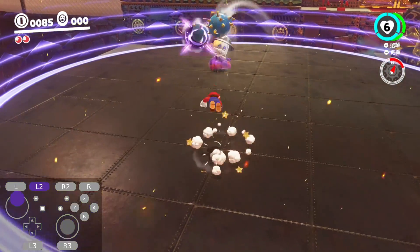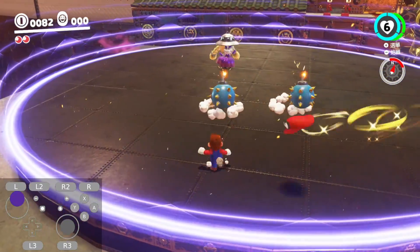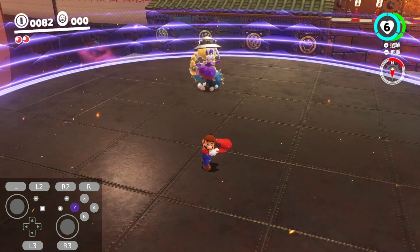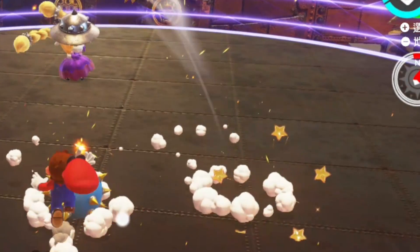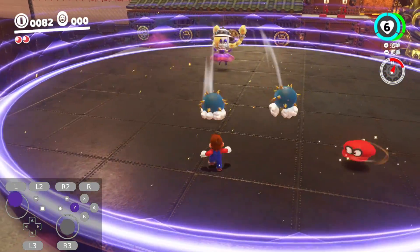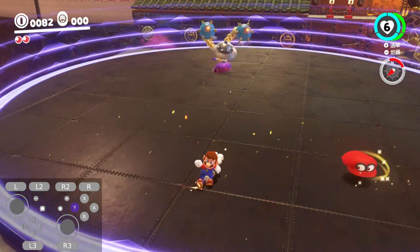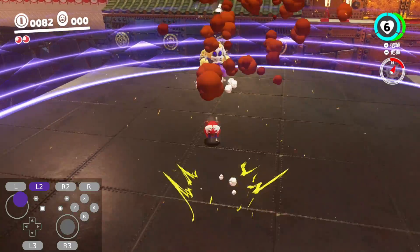Now let's go over some common mistakes with the strat. Number one: shaking Cappy too early and not hitting the bomb — you just need to make sure that the bomb on the right hits the ground before you shake. Number two: if Cappy hits the right bomb but the one on the left explodes, you probably threw the left bomb too early or too late. It needs to be hit at the right time, just like in the video, or it won't work.